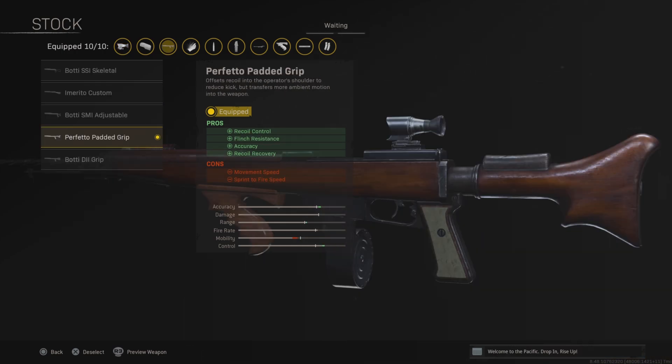For the stock, use the Padded Grip Stock. This is going to increase the recoil control, flinch resistance, accuracy, and recoil recovery — it makes this weapon literally have like no recoil. This thing doesn't move.